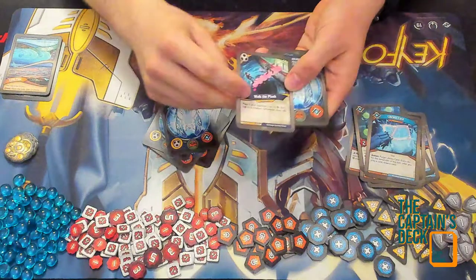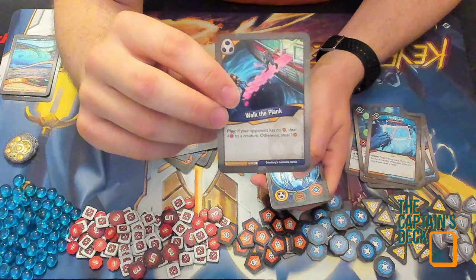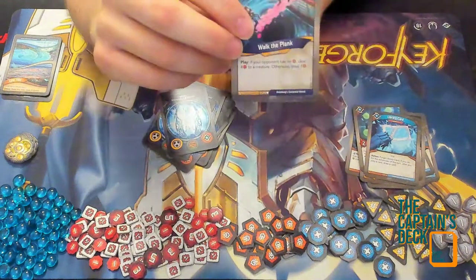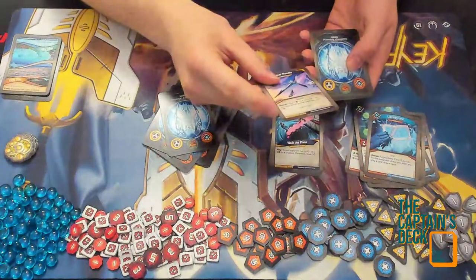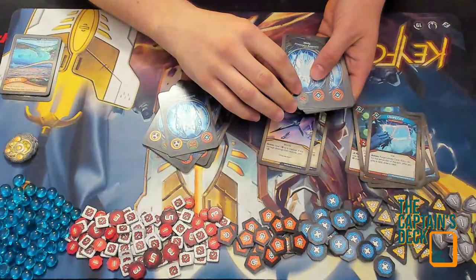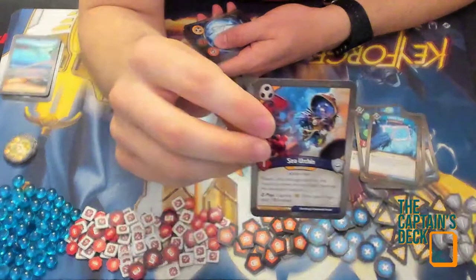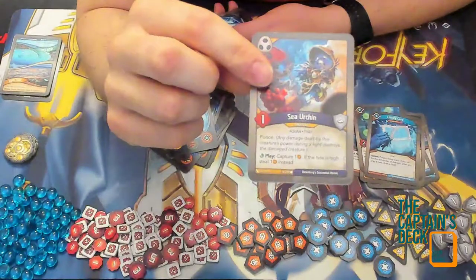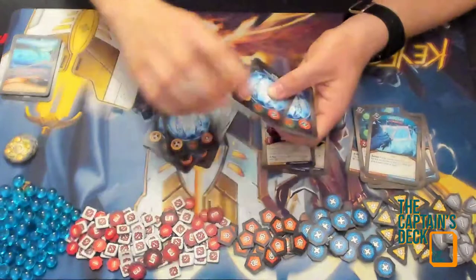Moving on to Shadows: Walk the Plank — if your opponent has no amber, deal four damage to a creature; otherwise steal one. This came in very useful in a webcam game I played earlier. And we have a second Walk the Plank! Seeker Needle, a very common artifact — pretty decent. Sea Urchin is a new card for this set: one power, poison; play — capture one; if the tide is high, steal one instead. I'm happy with that card.